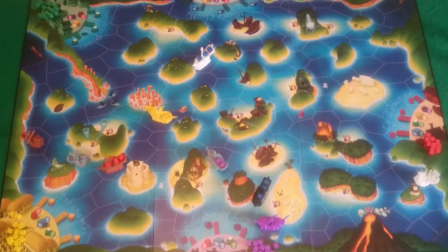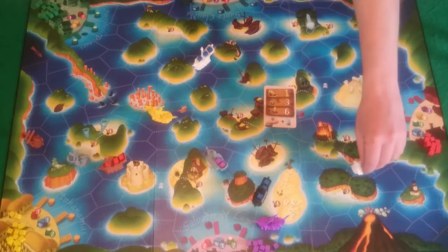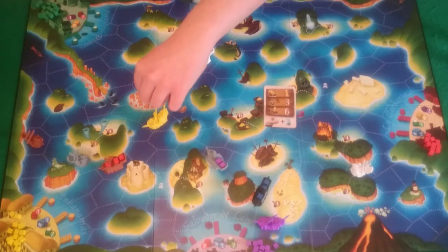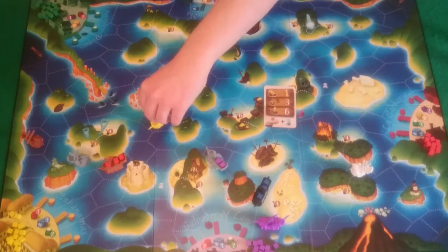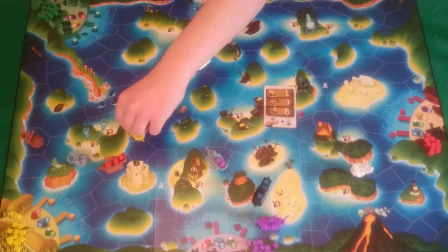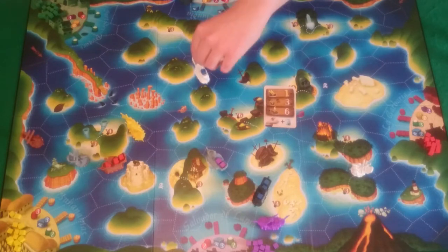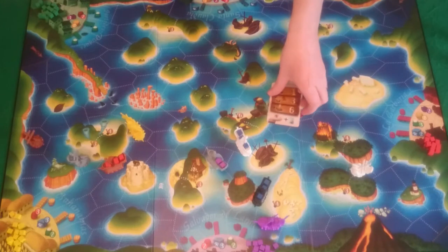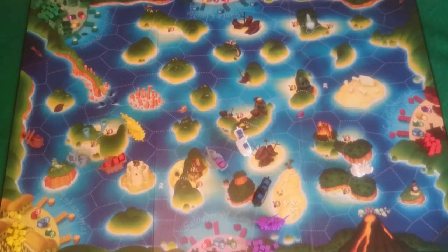And it's now the white ship's go. Rogue is going to play a navigation card giving her one movement of the yellow navy ship, three movement of her pirate ship, and six of her merchant ship. She moves her pirate three spaces, the navy ship one space, then her merchant six spaces. That card gets discarded and she draws another one.